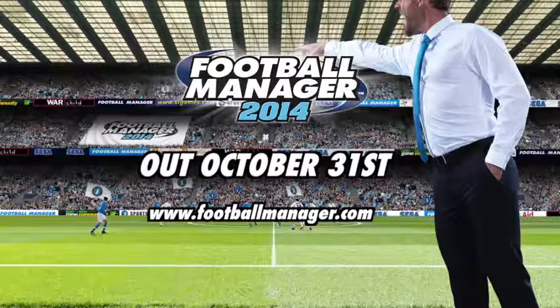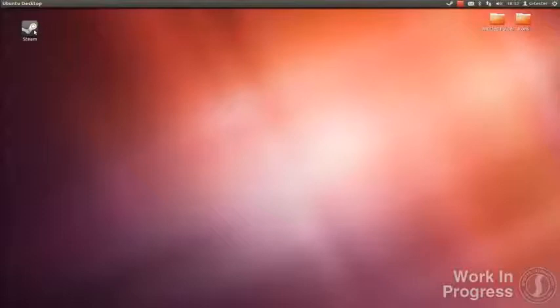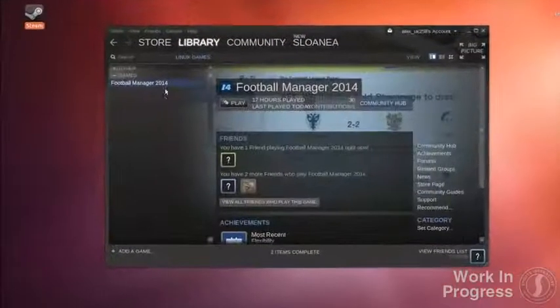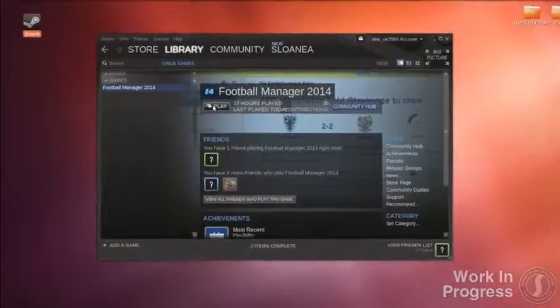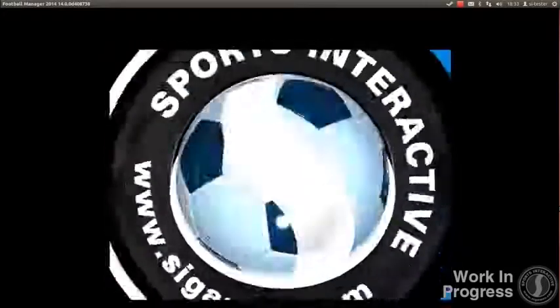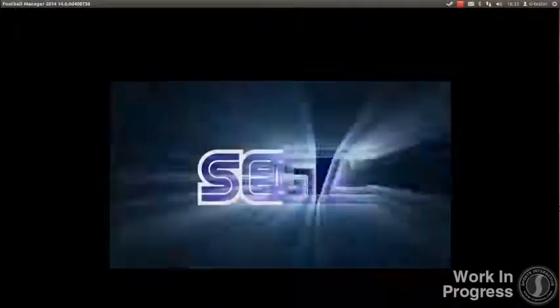So what tech advances have we put into Football Manager 2014? Well firstly, we're releasing the game on Linux for the first time. This means you'll be able to play the game on Ubuntu 12.04 LTS or higher via Steam, as long as your device has a keyboard and mouse. The Linux version will come in the same package as the PC and Mac version, whether bought as a DVD or digitally, and is fully cross-compatible with the PC and Mac so you can switch between machines at your leisure.